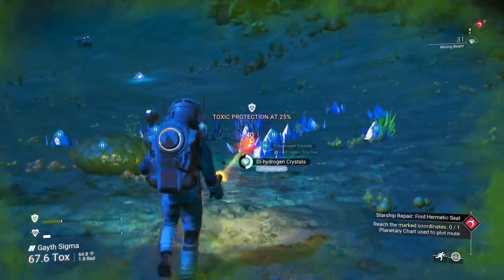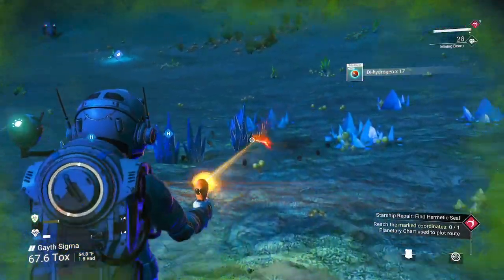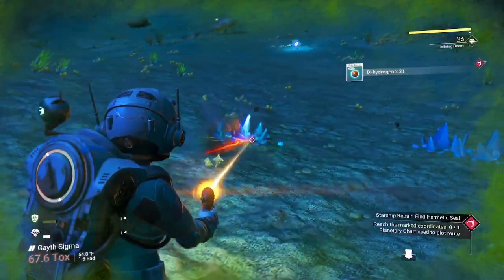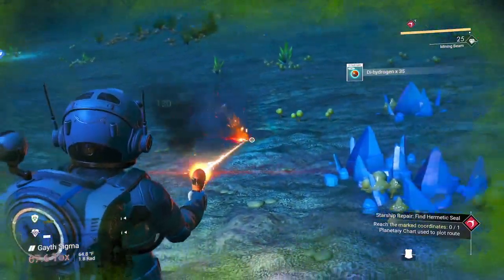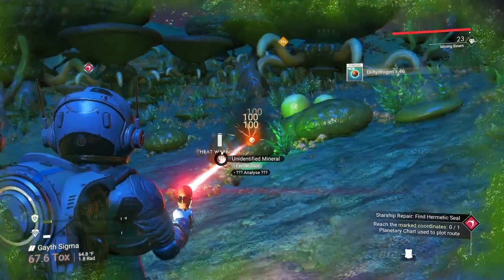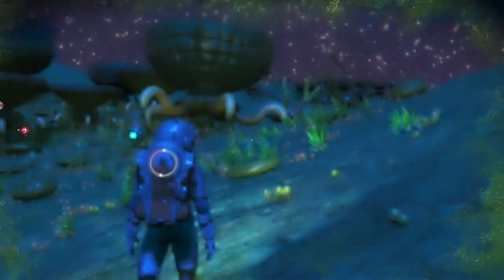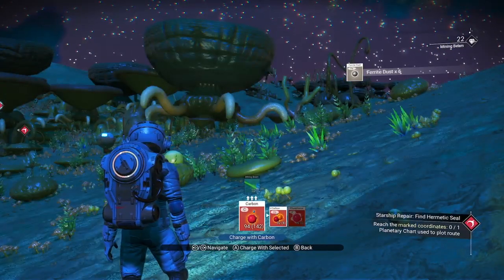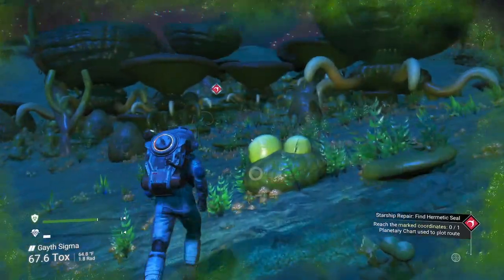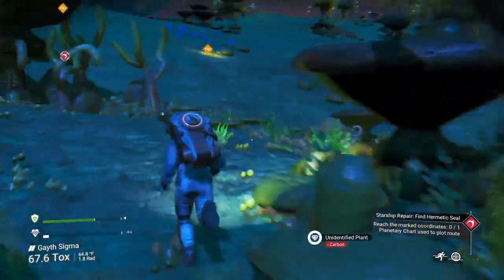We are gonna need this di-hydrogen - I don't want to be stuck looking for it later. Get it right now while we can. Getting a little extra ferrite dust - that's gonna help. Make sure we can pick up some more sodium as we go, but we don't necessarily have to.